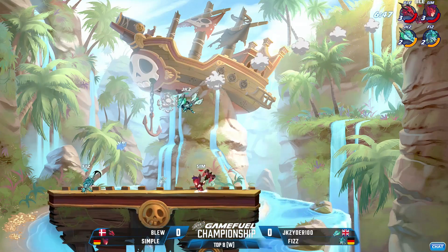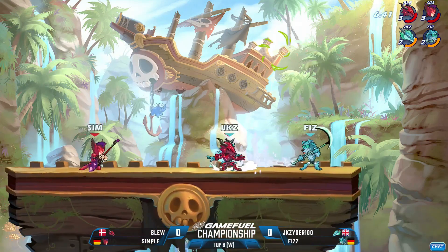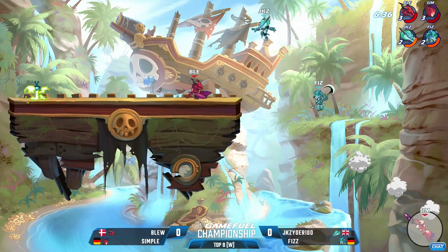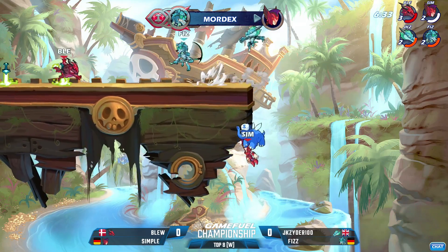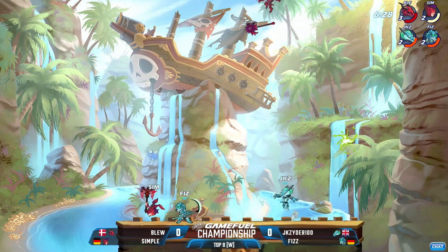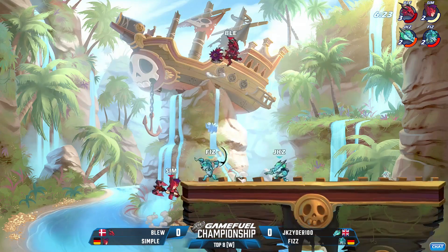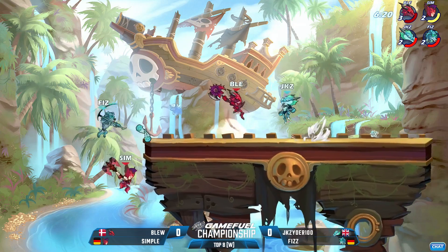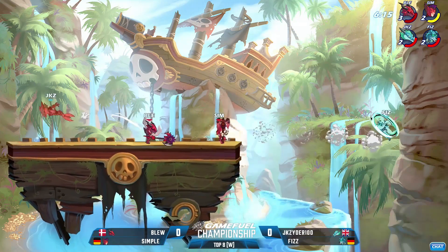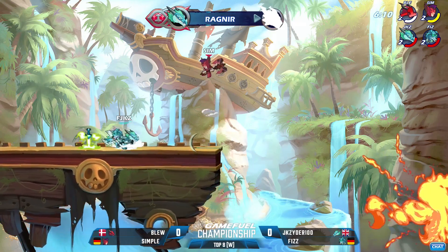Great interrupt from J.K. Zyder. He wants that big hit — you've seen him go for those recoveries and whatnot, high force moves, but not quite in the right spot to get those kills. Great dodge through from Fizz — nice turnaround, fantastic for the kill. He got the dodge, he knew that Simple was probably going to try to re-aggress, re-initiate, or at least try to get back to the wall. So the immediate turnaround down air was fantastic for Fizz. But Blue still holding on to this first stock, survivable in the center of the stage.